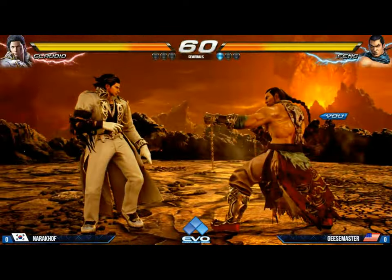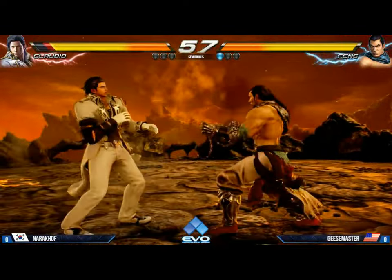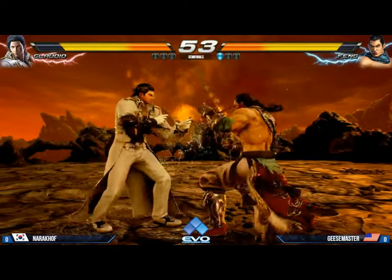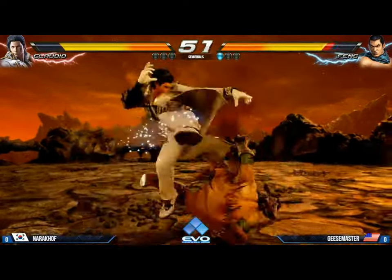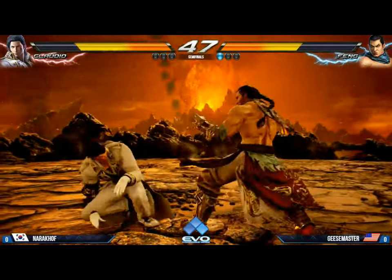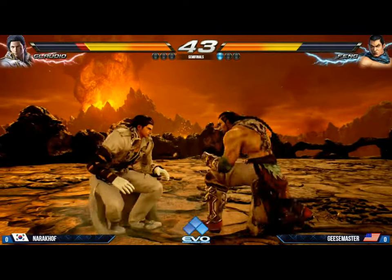Safe mid-jumping attack. Neutral jump hop kick right off the bat. This is another one of those transitioning stages — once we get to the potential final round, we're going to go to the base of the Volcano where it really heats up. Gorgeous work there. The big trade. Backswing — nothing out of it. No punish off the low poke either.